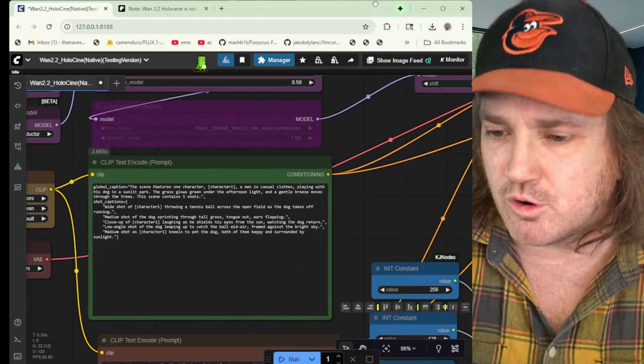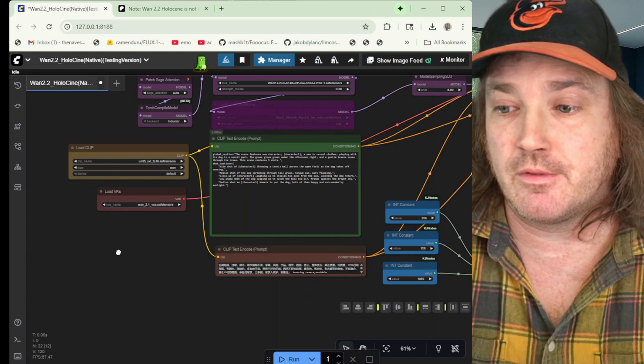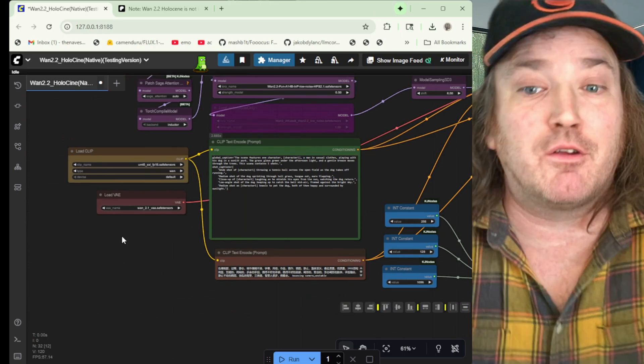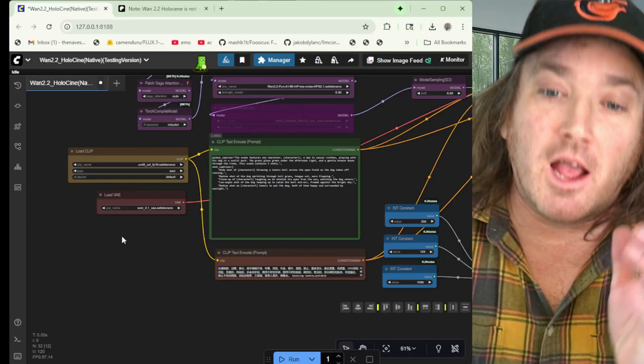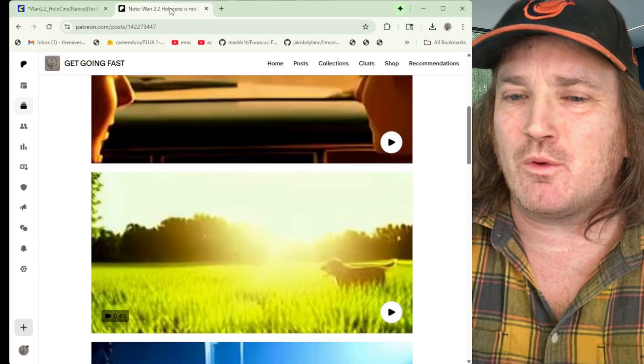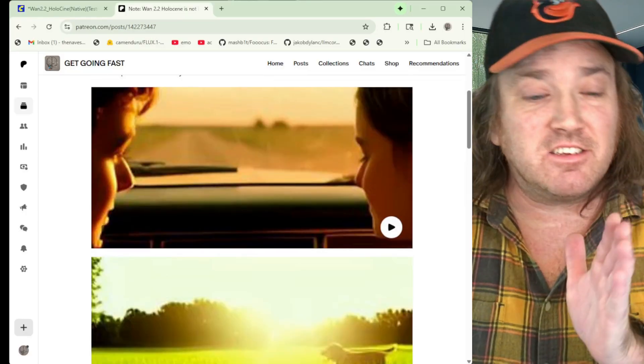Of course, when running models we expect to download them, and if they're big we just have to do it if we want to play with it. However, what you're really getting out of this workflow right now — and again, this is just temporary — this is just letting you know that this is day one, the workflow just came out.